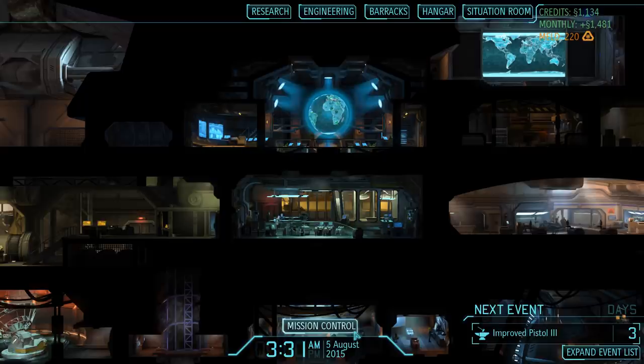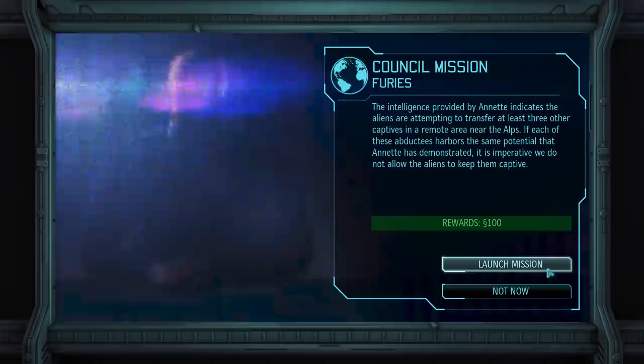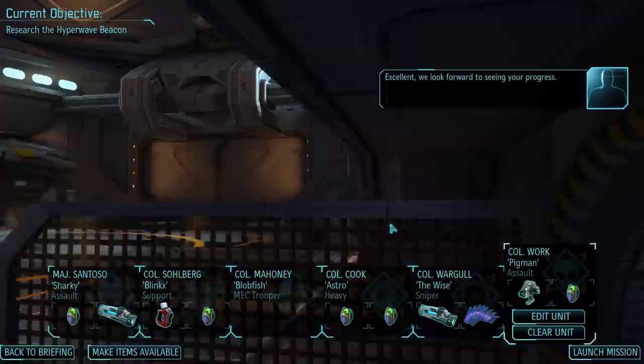At this point we can now finally start scanning. We've got another transmission coming in from the council. Our next mission is going to be a council mission - and not just any council mission. We are continuing the storyline of Annette and Operation Progeny with Furies. It appears Annette was not the only human captive the aliens were interested in, as we have discovered the location of three more potentially gifted abductees. It is vital that the aliens do not complete their transfer, so let's launch the mission.